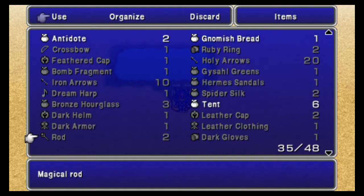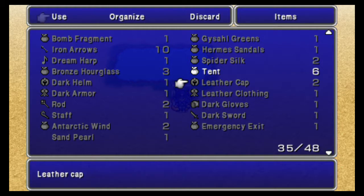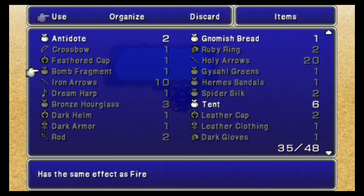Today we're going to be going into Kaipo, but first I'm selling everything below the Bronze Hourglass and the Tent, except for the Samfrawl — obviously I have to use that. I want to hold on to Iron Arrows; we'll be using them. The Dream Harp I have a use for. Holy Arrows are good. Feathered Cap is good. Ruby Ring is good.